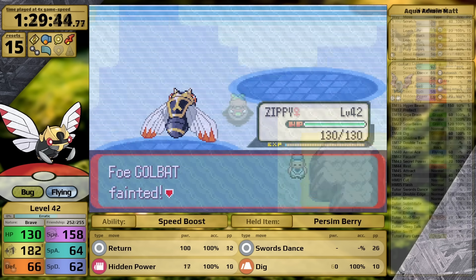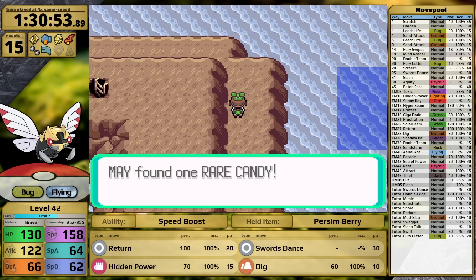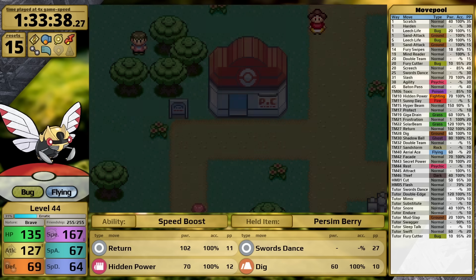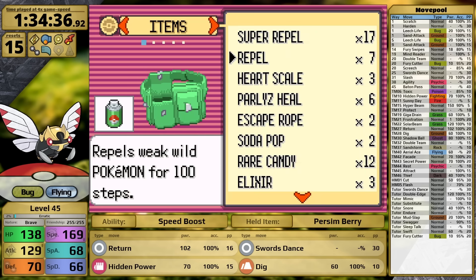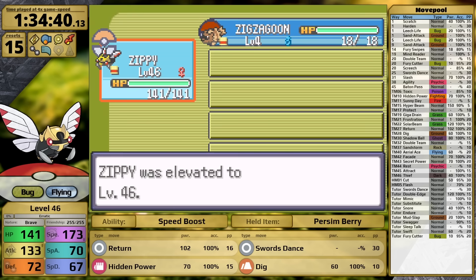The Aqua Hideout is next — nothing to report here, Matt is easy. After that I explore Shoal Cave, picking up a Rare Candy, then after reaching Pacifidlog Town, I fly back to Mossdeep City for the Psychic Gym. In most Emerald playthroughs this is where it makes sense to use your first Rare Candies. I've collected a total of 12 to this point, so I go from level 45 all the way up to level 57 before facing Tate and Liza.